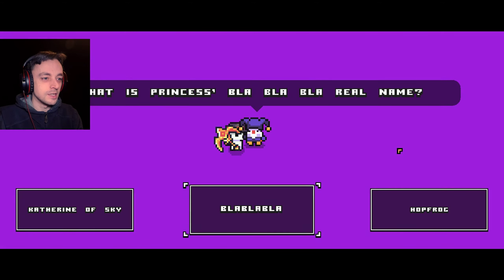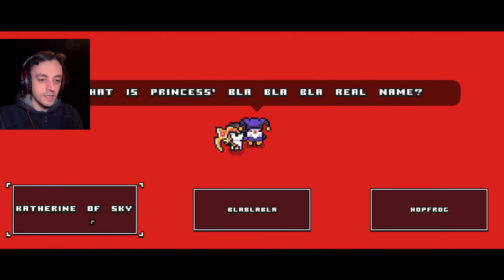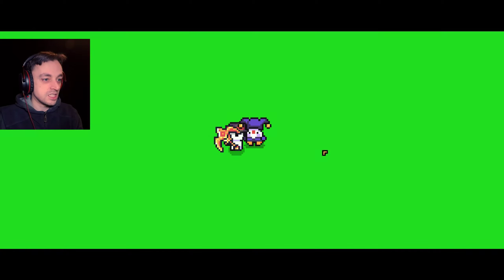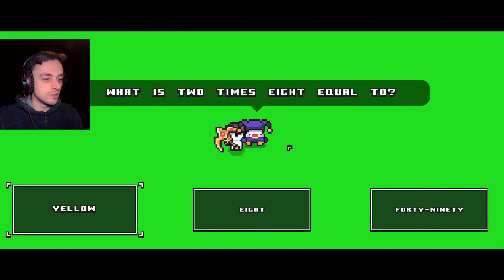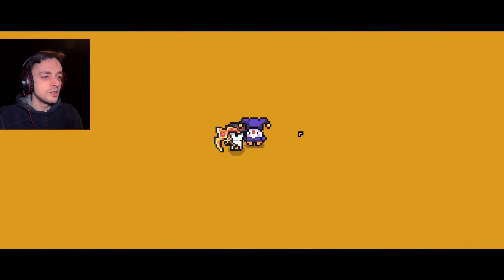Okay, let's do this. What is Princess Blah Blah's real name? How am I supposed to know? She's not Hopfrog, that's your name. Catherine of the Sky? That's wrong. Let's try again. What is two times eight equal to? The answer's not there! Yellow? No. You almost had it. No, I didn't. You are cheating. Next question: how many enemies have you defeated so far? Pacifist run? Those were enemies?